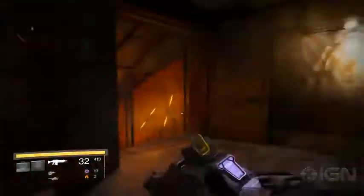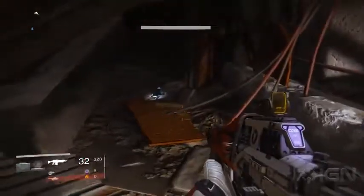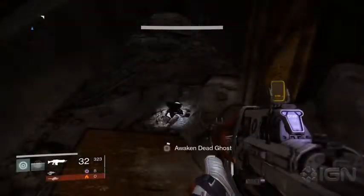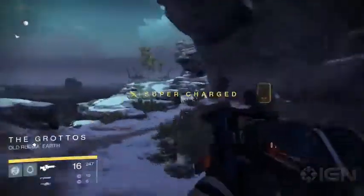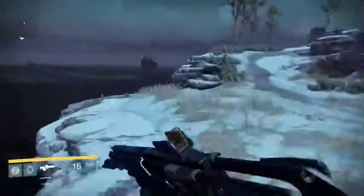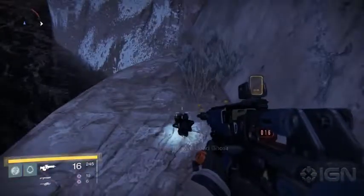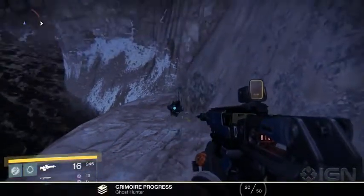The ghost is underneath the bottom of the set of stairs, but be careful — there are three high-level hive knights waiting for you down there. Try and take them out if you like, but your best bet is to snag the ghost and get out. If you're feeling brave, head northeast from the forgotten shore towards the grottos area. It's full of level 20s, so be ready. Make your way past the first two dregs down the path along the cliffs on the left, follow it to its end and pick up the ghost sitting near the end of the large pipe.